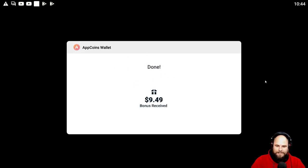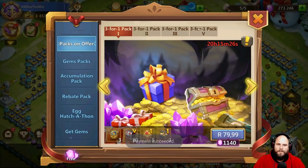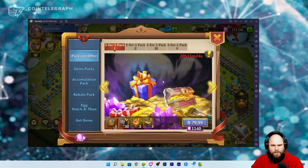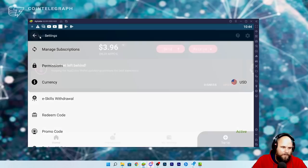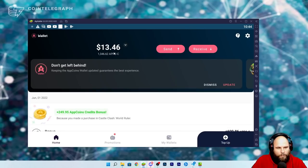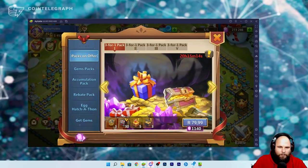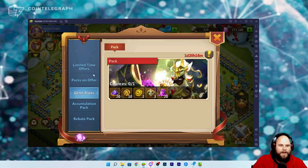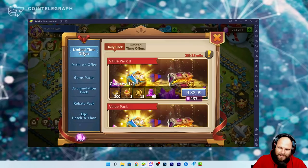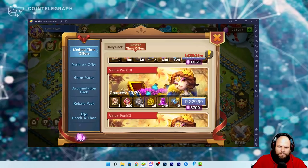Done and dusted — basically ten dollars got back from that. I'm sitting now on a wallet of almost 14 dollars, which is not bad at all. I could grab this ten dollar pack if I wanted to.